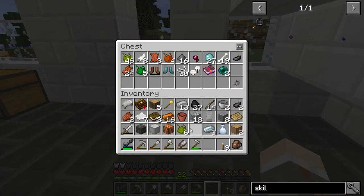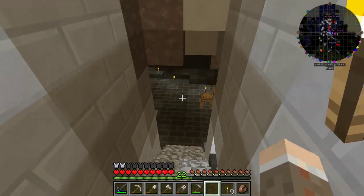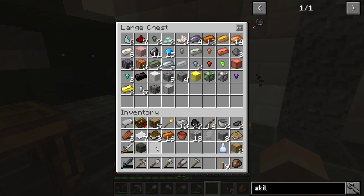Ender pearl — that's a mob drop. There's other ingots I can put down here. So we can get a copper block, block of iron, copper ingot. That is made of iron — I'm going to put that in there with all that other stuff.